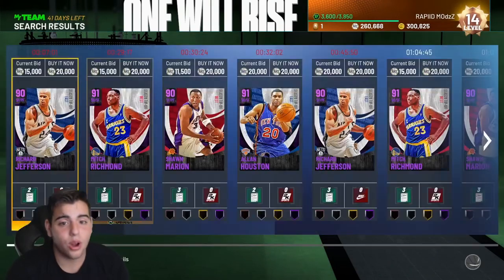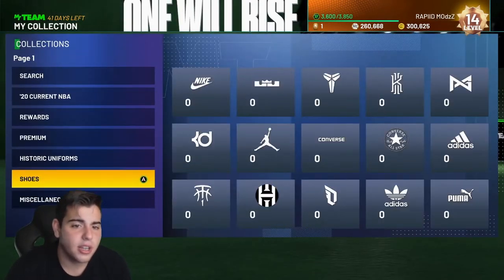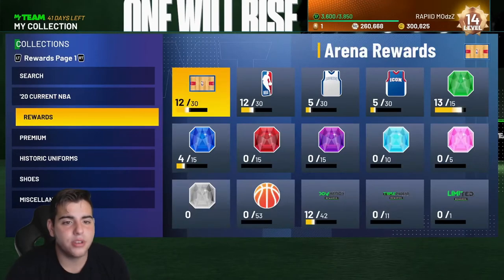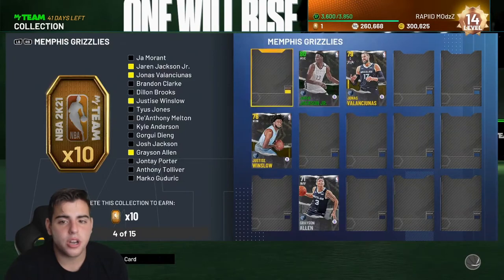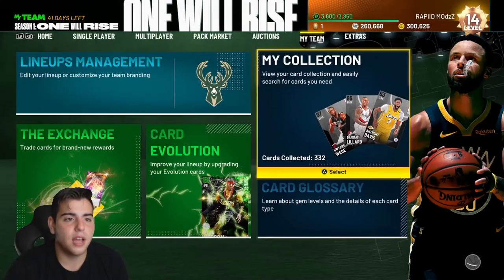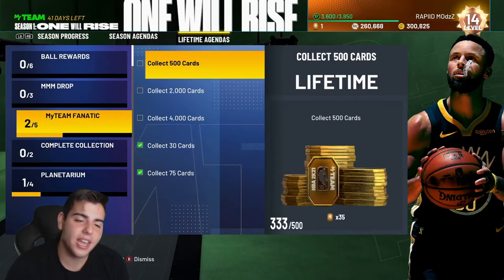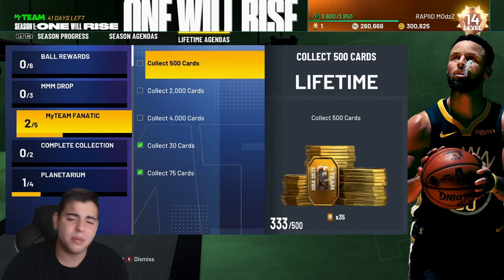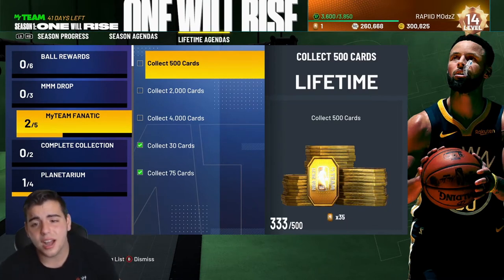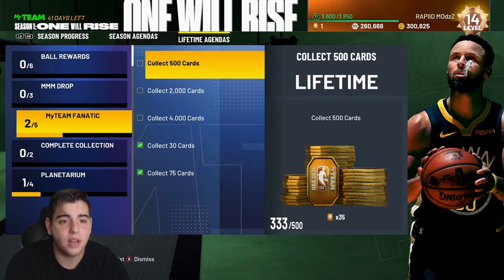Every single card you get in your collection — if you have your set team, every single extra card, get rid of them while you can. These sets are not worth it yet. The collector level in this game is trash — 2,000 cards for a little, 4,000 cards for Tatum, and only 35 tokens for 500 cards. This is not worth it whatsoever. If you are going for collector level, you got to be crazy.